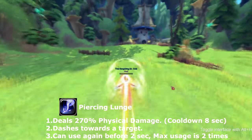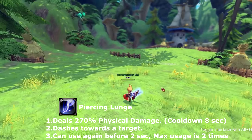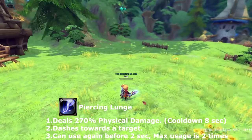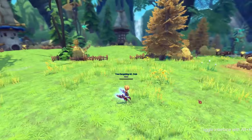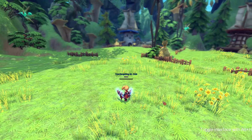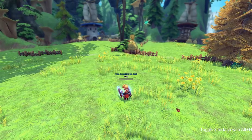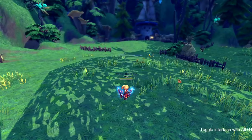Our next skill is called Piercing Lunge. You can use this twice within a two-second window, but if you miss that window it will not go off again. This skill has no debuffs or buffs, and the maximum uses in a row is twice. You can dash back and forth between your enemies, and it can also be used for dodging. This skill goes on cooldown for eight seconds.